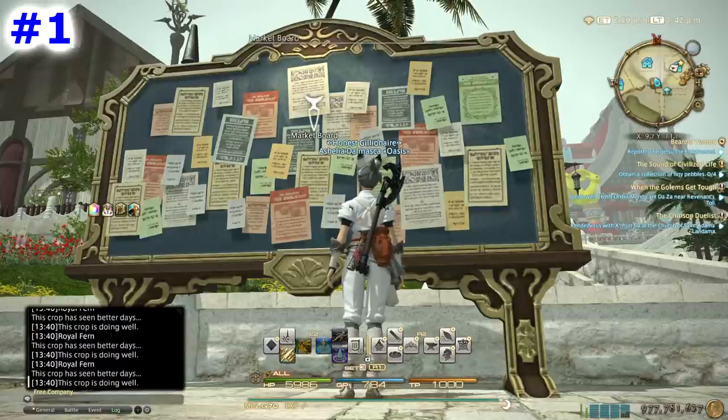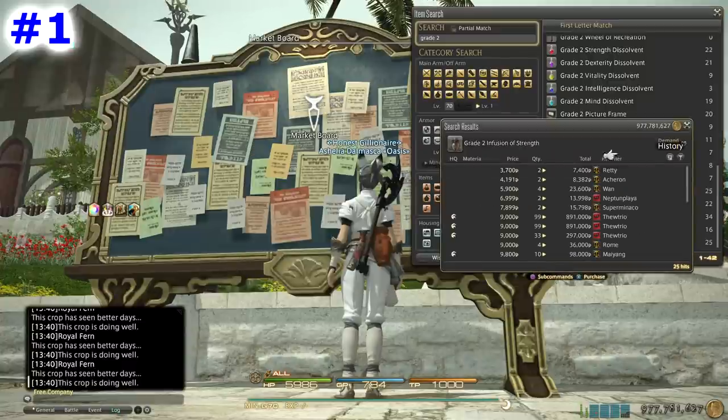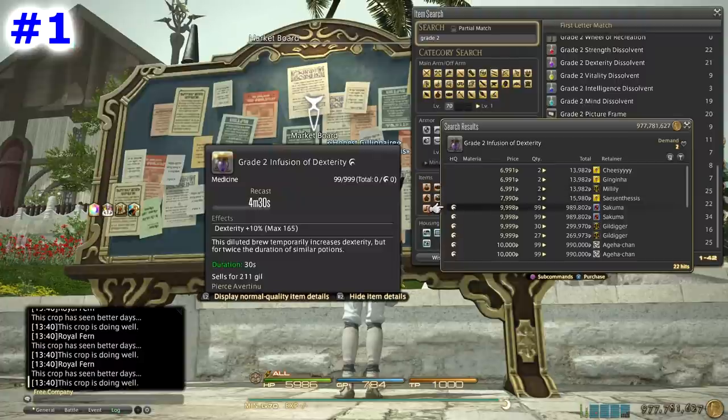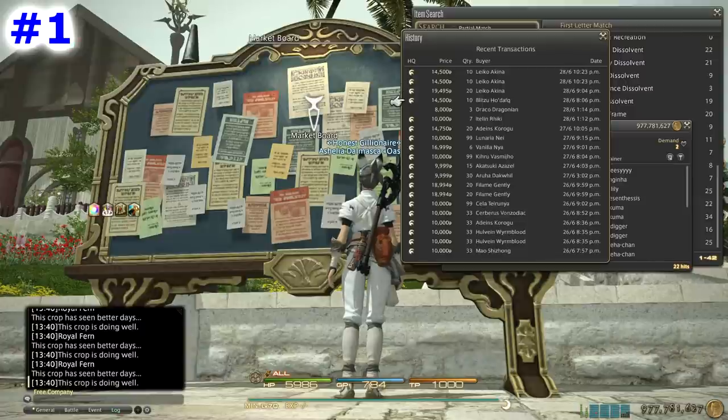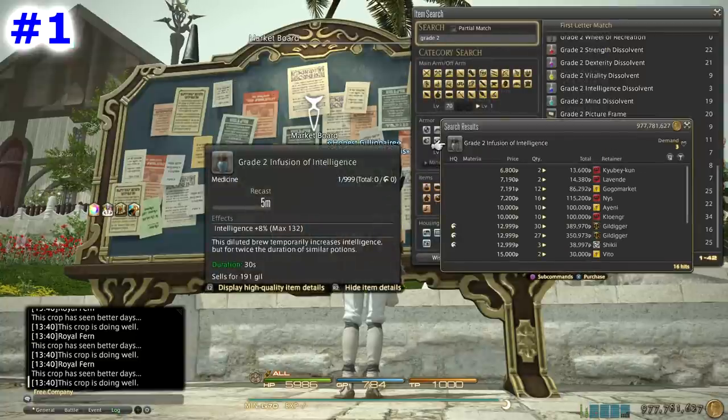And now for the grand finale — the number one best way to make gil on Cerberus is potions and food. Grade 2 infusions mainly. Look at the sale history for Strength infusions — it's been selling like candy, it's ridiculous. And it's at a decent price. The mats for these are really easy to get, and I've provided macros on how to HQ them. I'll also provide an updated macro with the latest gear soon. You can just macro-craft these infusions while doing something else — you only need to pay attention while gathering the mats. Strength seems to be the best seller from the sale history.